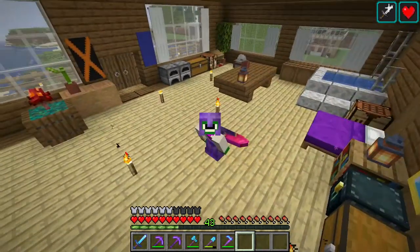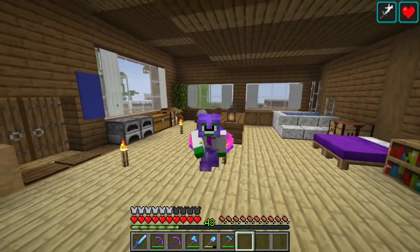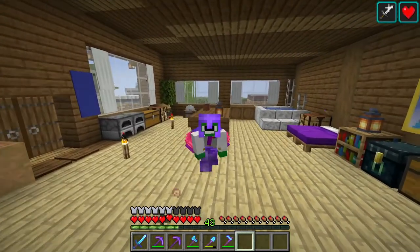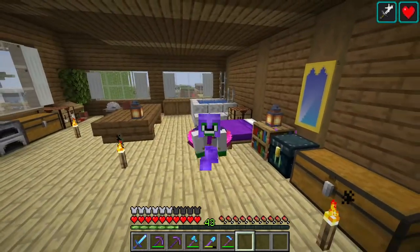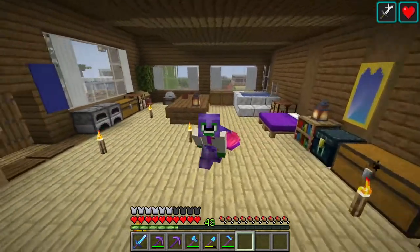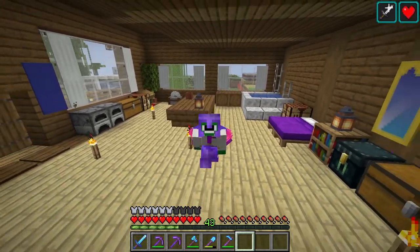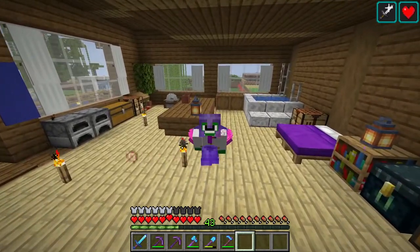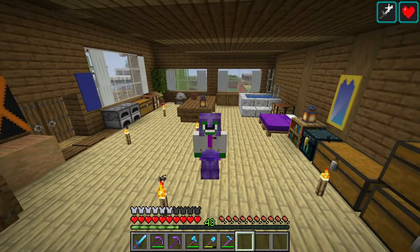First of all, in the last episode, I said that we would be having shaders on for every episode, but a lot of you seem to have the opinion that it would be better if I had higher frame rates over shaders. So now what I'm going to do is if I ever want to show off a build, I'll use shaders, but overall we'll just mostly stick to the vanilla Minecraft look. The other thing is I usually have a banner tutorial here, but I've decided to separate the banner tutorials from the Let's Plays. Both are still going to be on the channel, but I'm just going to have them separately in two separate videos.